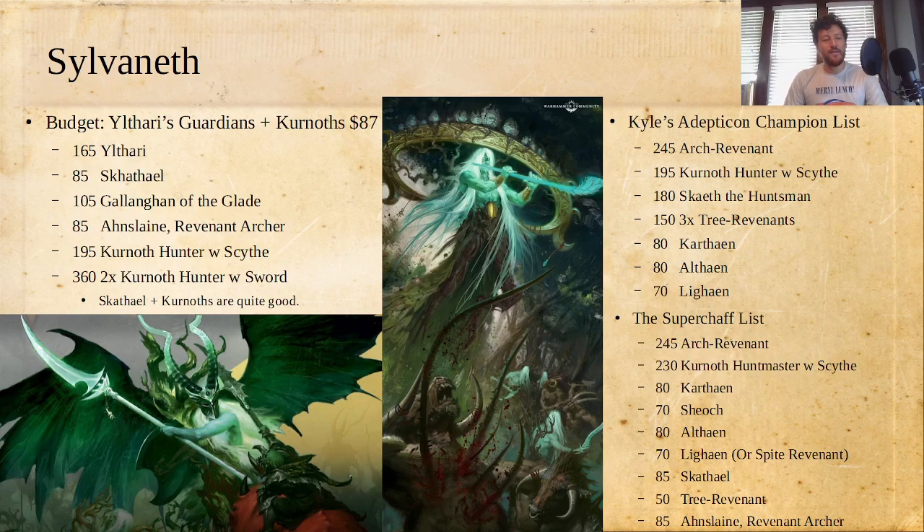Finally, we get to Sylvaneth. On a budget, Yulthari's Guardians are only $27 right now because you don't need to buy them with the cards, and they're really solid. Scathiol is just an incredible amount of damage output with a pretty reasonable defensive profile too. Anslane is great because it's an archer. The two Underworlds Warbands adding three archers into the Sylvaneth mix was really valuable. I'd pair that box with a box of Kernoths — just one of each non-leader. Scathiol and all the Kernoths are really good combat pieces.